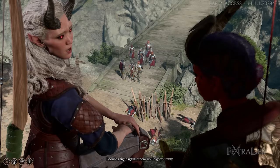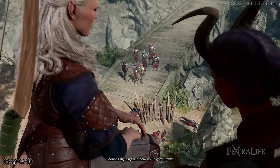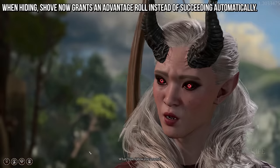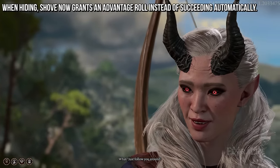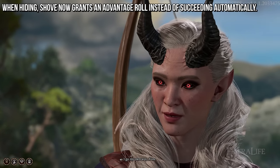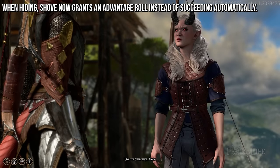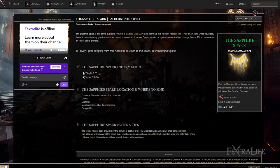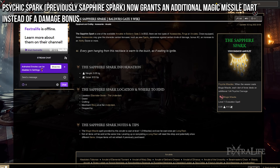A couple of other notable balancing changes: when you're hiding, shove now grants an advantage roll instead of succeeding automatically, so you can't just hide and then shove someone to their death automatically. You'll now have an advantage roll, which should still make you succeed more often than not, but it'll be harder. Also, the Sapphire Spark equipment item now adds an extra dart instead of adding 1d4 force damage to Magic Missile spells, which significantly nerfs that item.